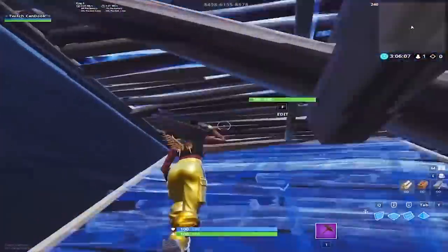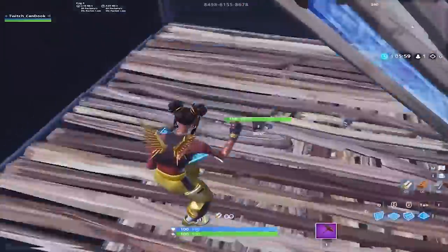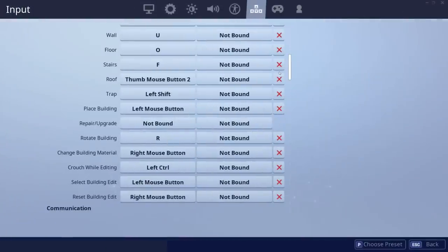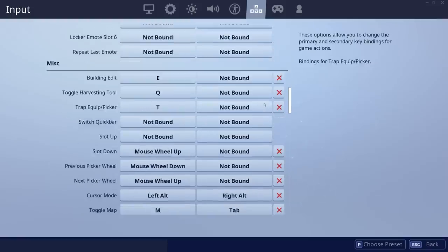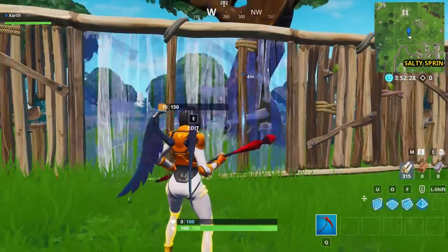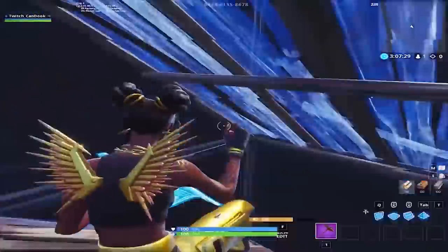While it may feel tedious, the repetitive nature of these courses is what will help you build your muscle memory — only then can you perform edits and builds at the level of a pro. Here's a quick general tip if you're playing with keyboard and mouse: try binding your scroll wheel to reset edits. Navigate to your in-game input settings. Under Building, add scroll wheel up or down as a second keybind for reset building edit. Under Miscellaneous, add that same scroll wheel direction as a second bind for building edit. Now, in order to reset a build piece, you just look at it and scroll. It's much faster than pressing the edit key, right-clicking, and then confirming — that's why almost every pro uses reset edit.